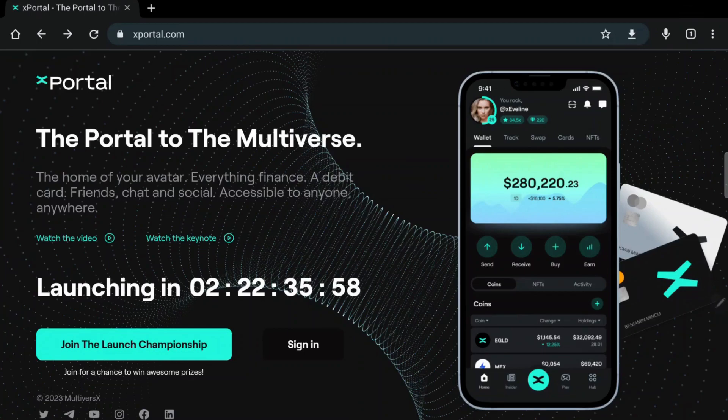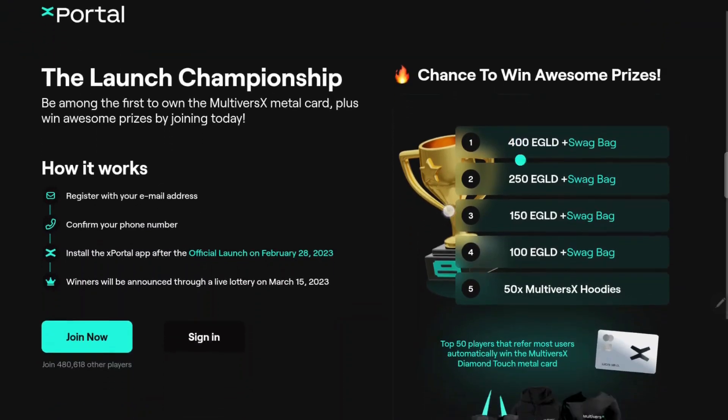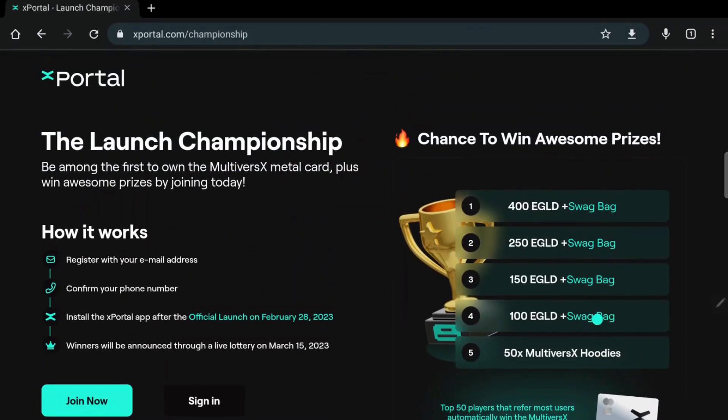Before starting, let me remind you about the launch championship that comes with the XPortal launch. It is a very easy contest to participate in — you just have to register with your email address, confirm your phone number. Some great prizes can be won; the first five prizes are huge, and the top 50 players can also win the MVX physical diamond touch metal card, which looks incredible. I will also share my referral link down below in the description.